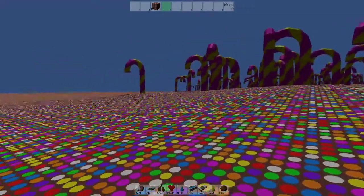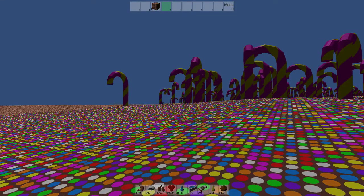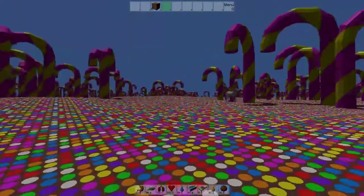Hello and welcome to the next video about Blockiverse. In this version I added a new planet kind. On these planets are oceans of chocolate, candy canes and beautiful unicorns.